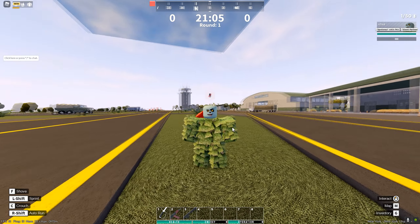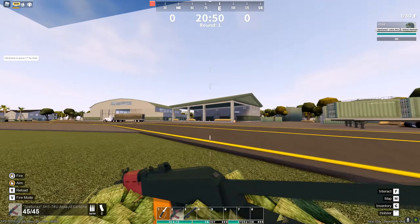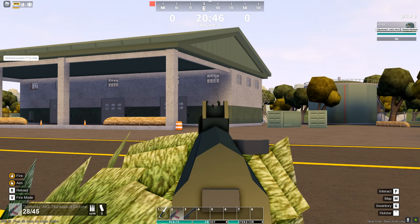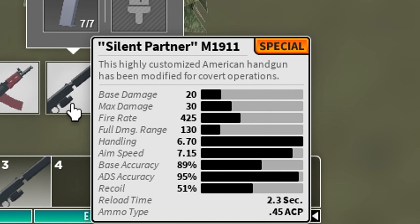Guns rarer than rare guns are classified as special guns. First off, we have the Spetnaz AKS 74U — it's got insane stats and is actually a meta-relevant gun. Look at that spray — if you're at that door, you're dead.